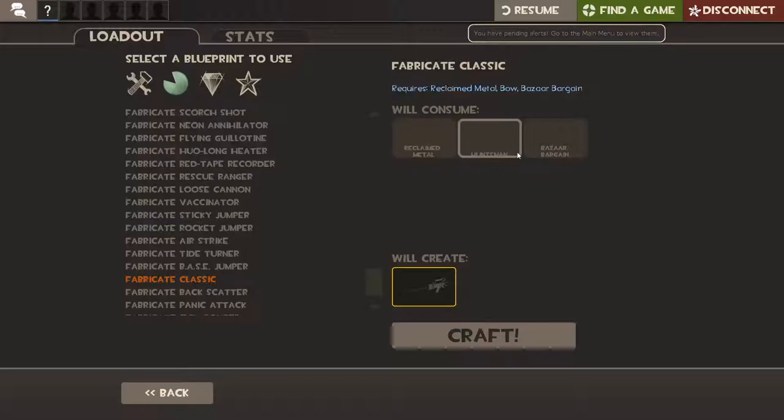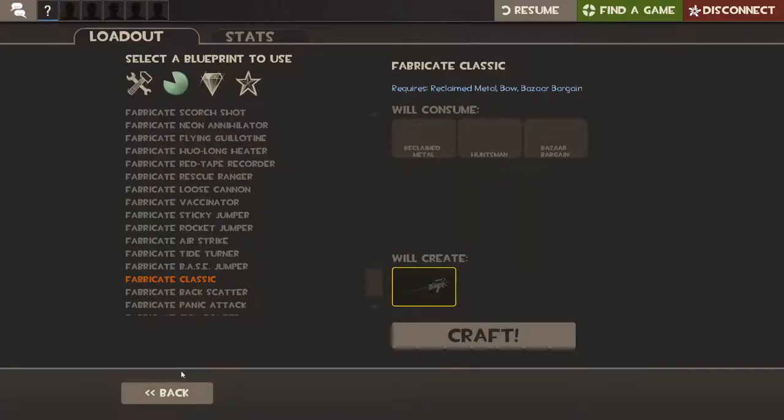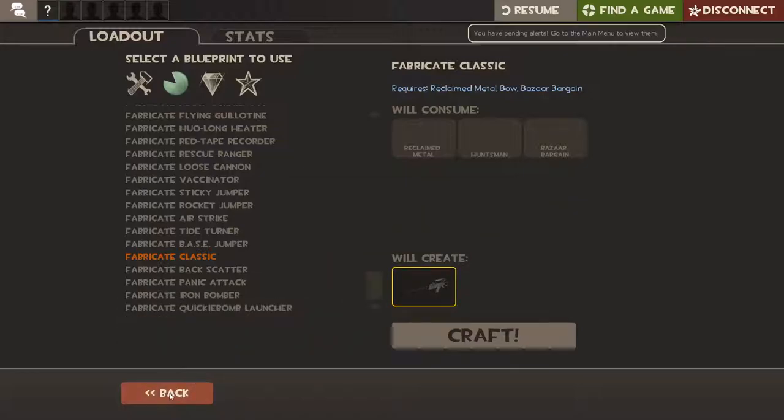For the Classic, you need Reclaimed Metal, the Huntsman, and the Bizarre Bargain. I'm not gonna do that, but I think it's okay — not that great, but okay. I've seen it at full charge, it's pretty good if you just obliterate them.